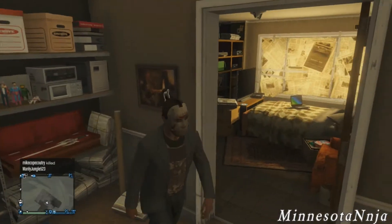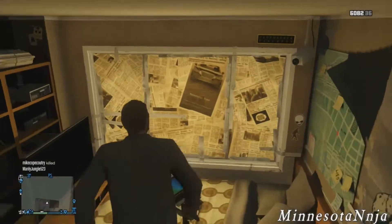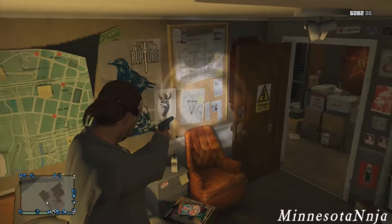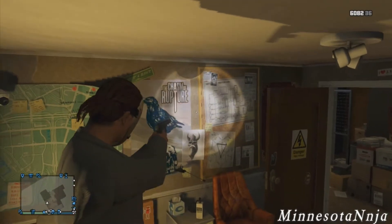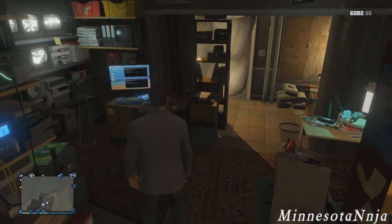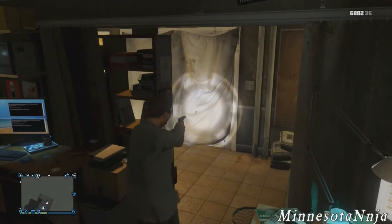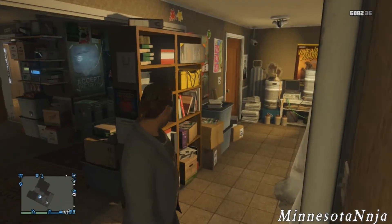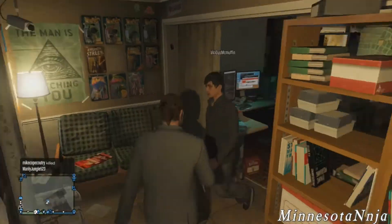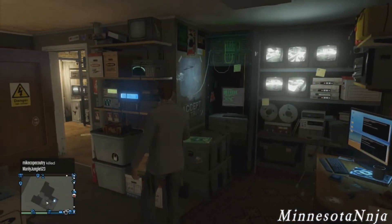Once you back out, you'll be inside Lester's house and you can just go around and explore — look at his maps, his posters. I think there's a few easter eggs in here, I didn't explore the whole thing. Look at his computers, his TVs, just everything. Look at his Life Invader account. Look at his action figures — I was going to say dolls, but I didn't want to upset the nerds. Not saying that I'm not one, but that was just a joke, guys.